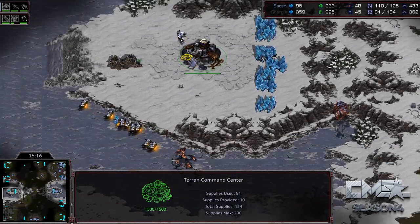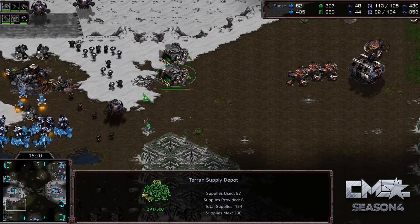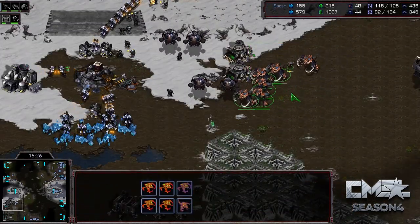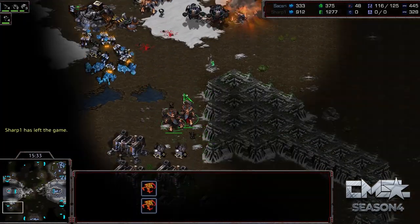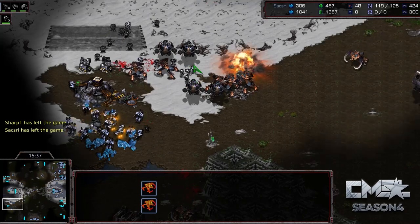Some Lings and an Ultra chasing Sharp up to his new third base — very annoying. He has to turn around and make a building here to stop them and clear out this group. The rest of the Ultras attack in for the flank as these Marines go down to deal with that Ultra at his third base. Suddenly they're getting in on top of the rally line, and Sharp just gives it up — GG. Saxry wins game two.